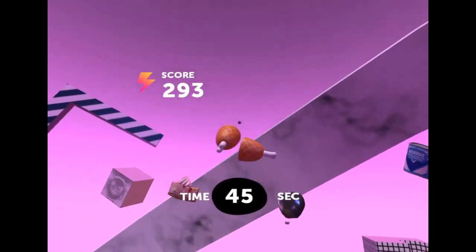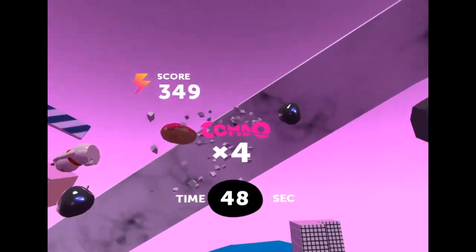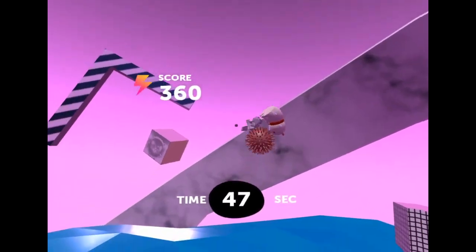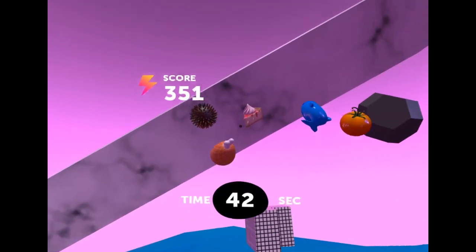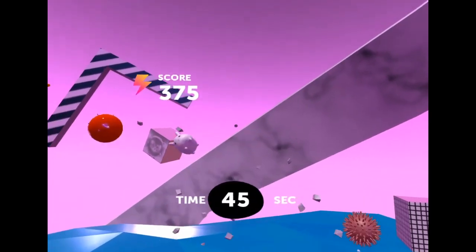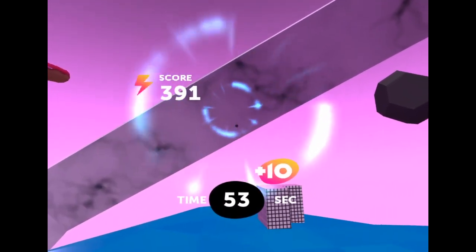When you smash the objects, you get points, and the more you get in a row, the more combos you get. If you get the clock, you get more time. And if you hit one of those spiky objects — the flashing black and white ones, like I just did — you get negative 10 score. So you want to avoid those spiky objects that blink between white and black, because if you hit them, you're going to lose points.